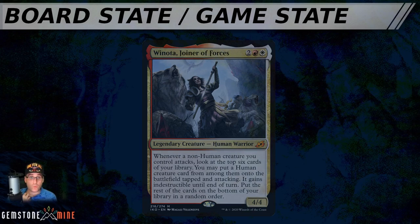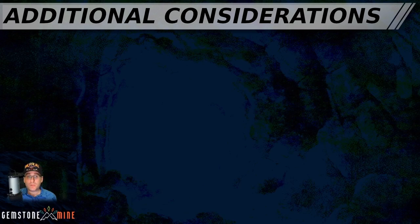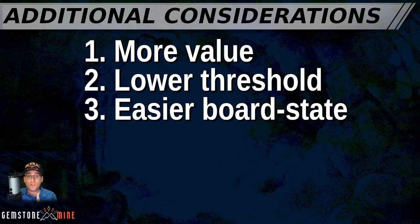Throughout this episode we've identified things that may raise or lower setup costs. The more you can offset the setup cost, the fewer concessions you need in deck building and gameplay. To review: number one, the more your setup provides value outside of the combo or synergy you're trying to achieve, the lower the virtual setup cost. Number two, the lower the threshold your setup requires, the easier it is to achieve and the lower the virtual setup cost. Number three, the easier it is to meet the board state criteria for your setup cost, again the lower the virtual cost will be.